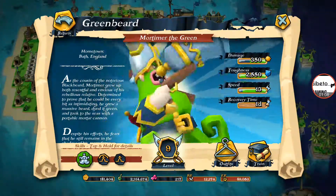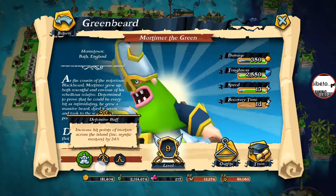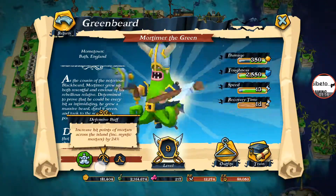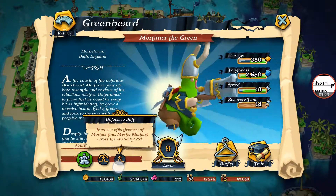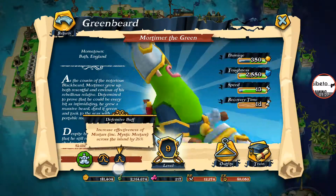So let's go straight on to his defensive buffs. His first buff is increased hit points of mortars across the island, including mystic mortars, by 24%. His second buff is increased effectiveness of mortars, including mystic mortars, across the island, by 26%. Not bad, you would say.